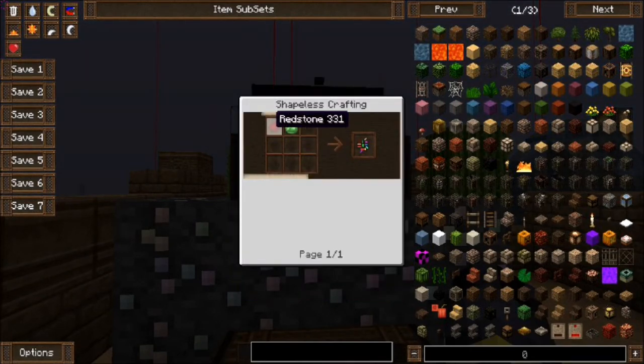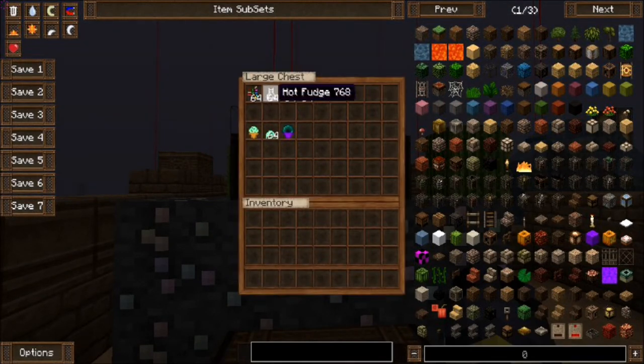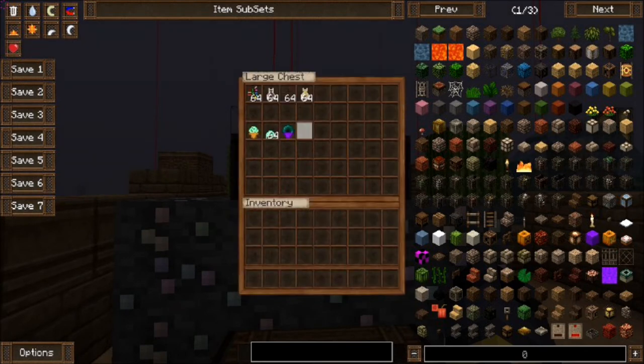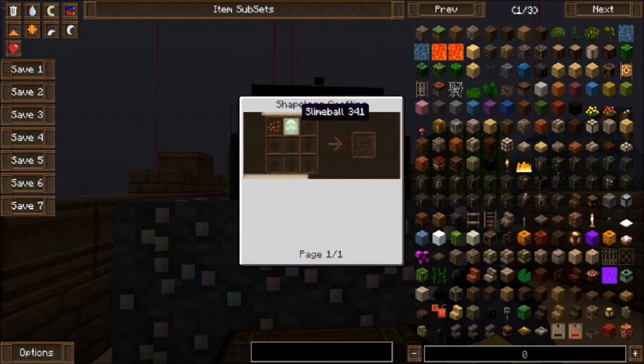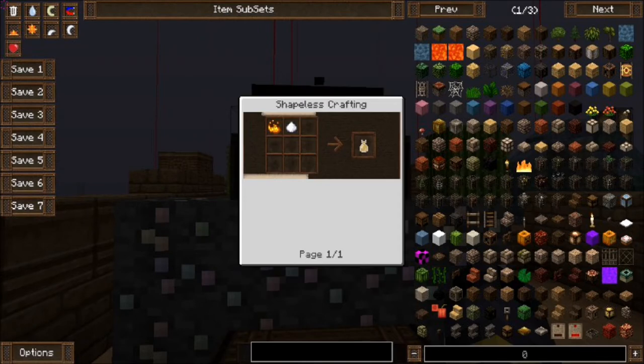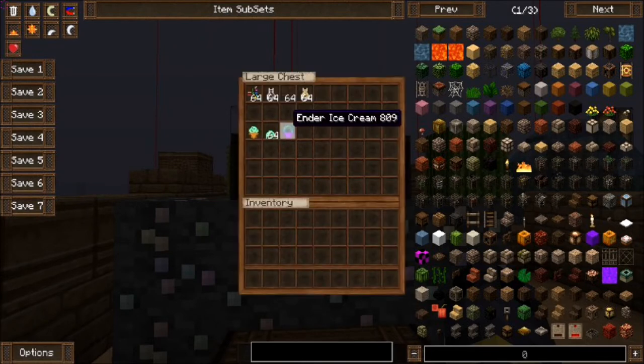Toppings: sprinkles are made with redstone and a slime ball — don't ask me how that happens. Hot fudge is made with coal and cocoa beans. Chocolate sprinkles are made with slime ball and cocoa beans. And caramel is created with blaze powder and sugar.